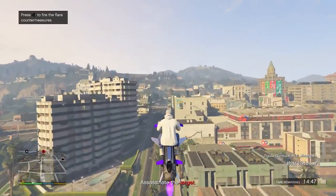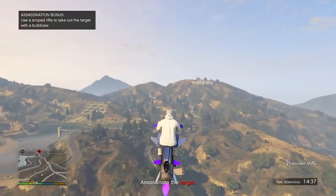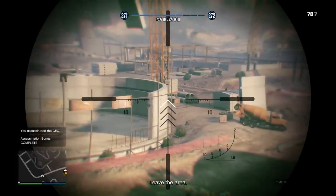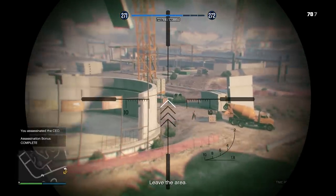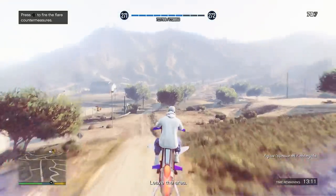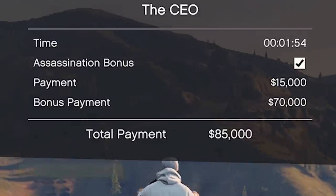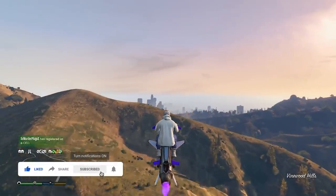This is also a fairly quick one, and we're going to make a lot more money than the last one. The assassination bonus is to use a scoped rifle to take out the target with a bulldozer. We waited for the target to walk in front of that bulldozer, and then we shot the driver, and then the driver killed him just like that. It does say assassination bonus is complete. So we executed that perfectly — now we just have to leave the area, and just like that we made $85,000 in under two minutes.